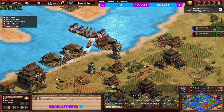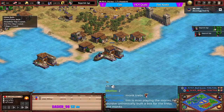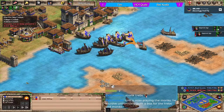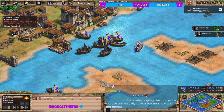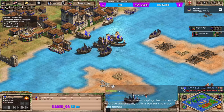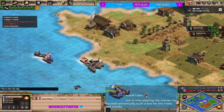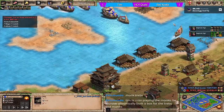Guard tower is in for tim. Koala researches shipwright - that reduces the wood cost of ships. In a protracted island battle that's very important. It's either half price or a third off for Italians. On islands with limited wood access, getting that upgrade is really really important. Some big hits from demos on the left completely wipe out the majority of koala's fast fires.